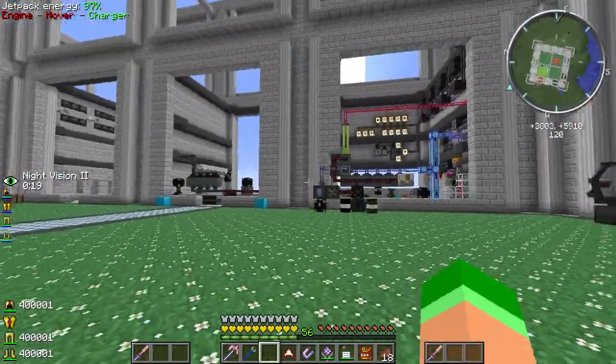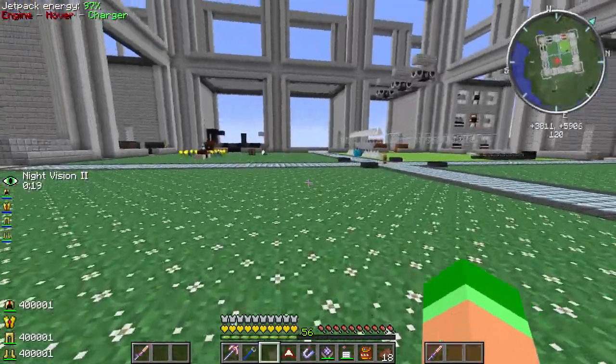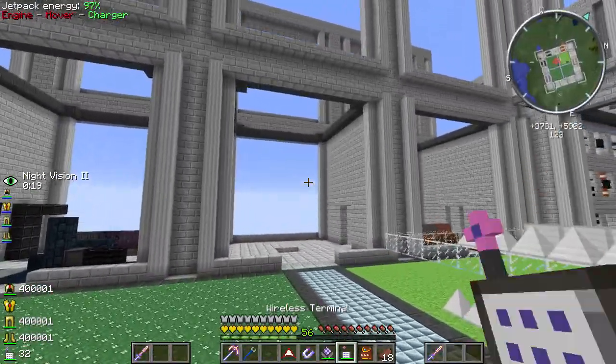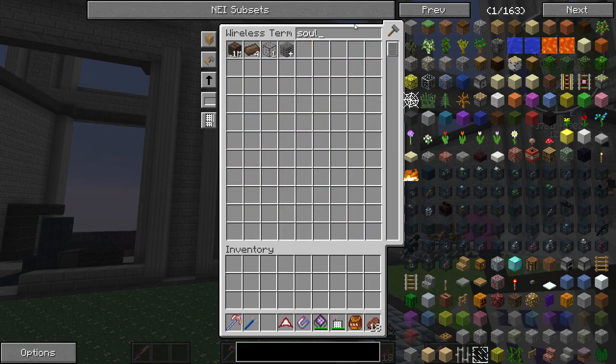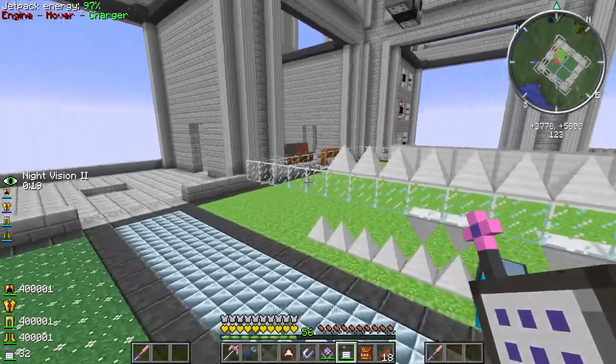Last time we set up a nice little quarry in the nether, it's doing quite nicely. If we take a look at how much nether rack we have already - holy cow! But more importantly it was for the soul sand we've been talking about so much. Look at that - almost 200,000, it's crazy.